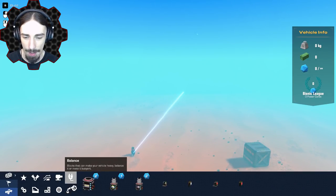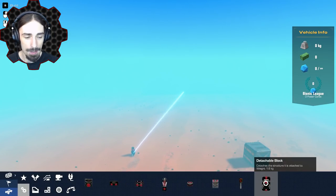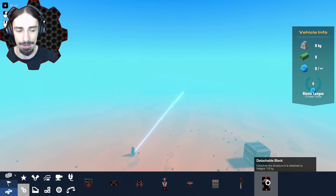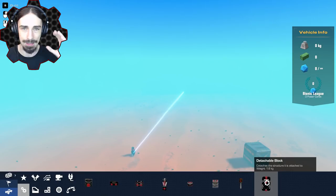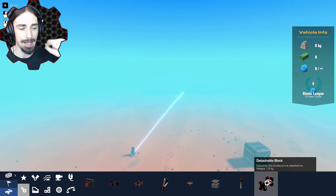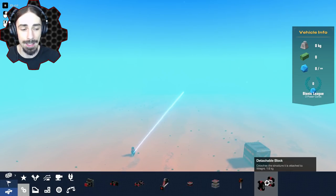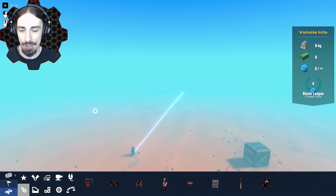Now all that's left is to check out the detachable block. What I'm trying to do is build missiles that will fly on their own after being detached from a plane mid-flight. When we press the button to detach this block, we're going to set a delay on the thruster of the missile that will activate after it's detached. What I don't know is if the controls still hold to the object after detaching - the thruster might not activate on the delay.